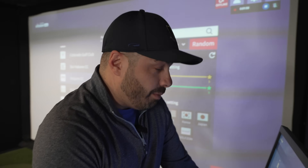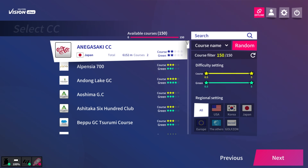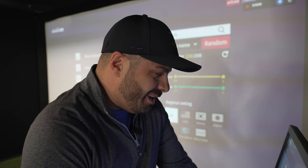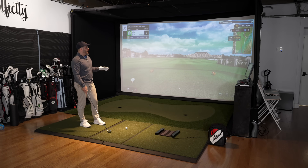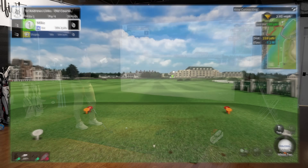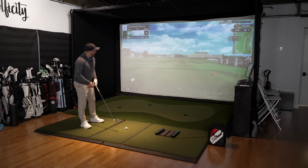150 courses — that's pretty epic. They separate it by region: USA, Korea, Japan, Europe. We're going to find a well-known course — the Old Course at St. Andrews. Right out of the gate I'm impressed with the graphics. It looks legit — you've got the St. Andrews Hotel in the distance, looks just like it. I'm going to start with an iron here.